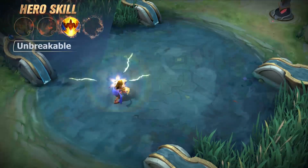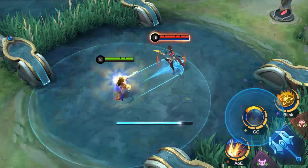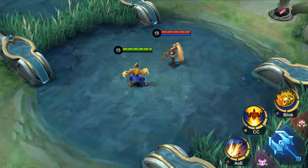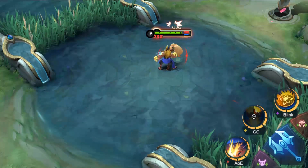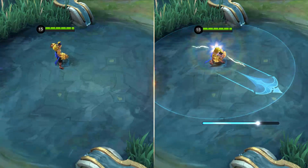Second skill: Unbreakable. Gato Gacha charges for a short period, then dashes in a designated direction and shouts loudly, dealing damage and forcing enemies on the path to attack him. Dash distance varies with charge duration.